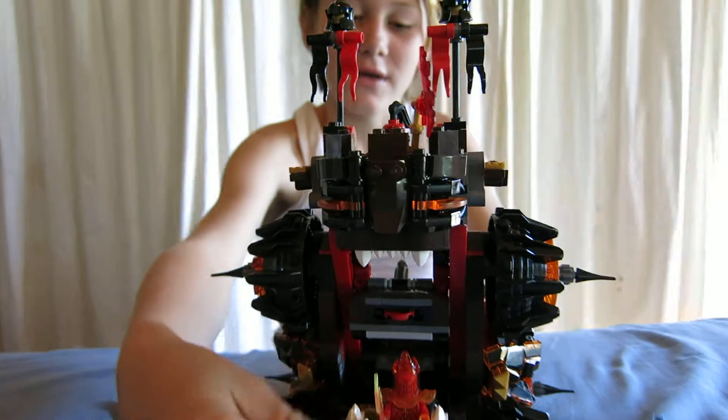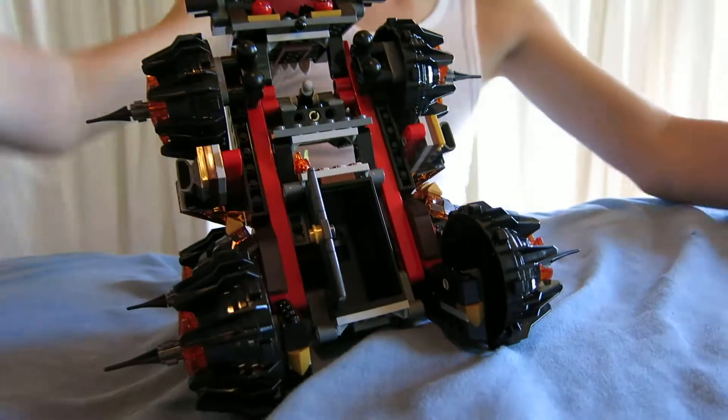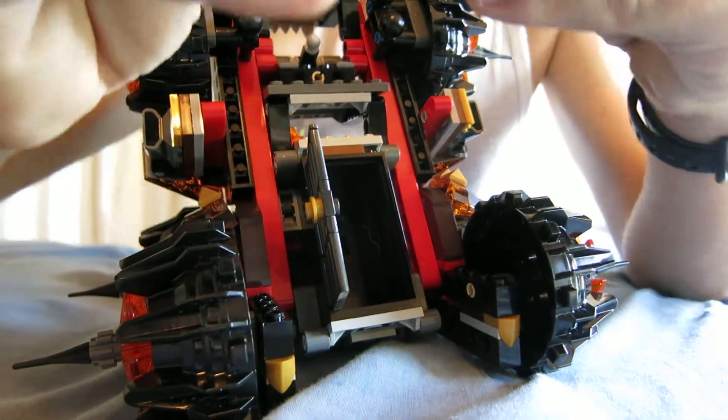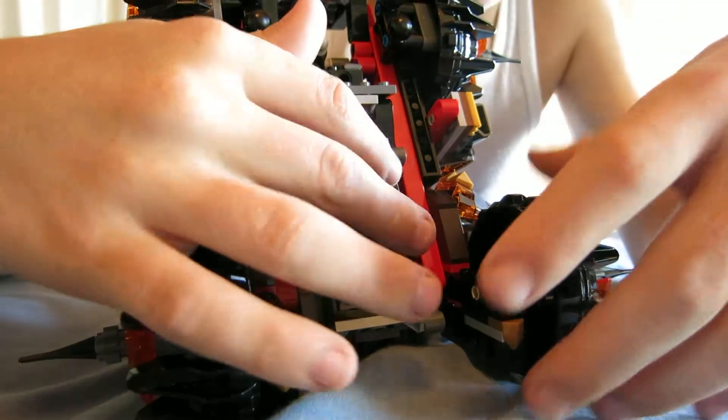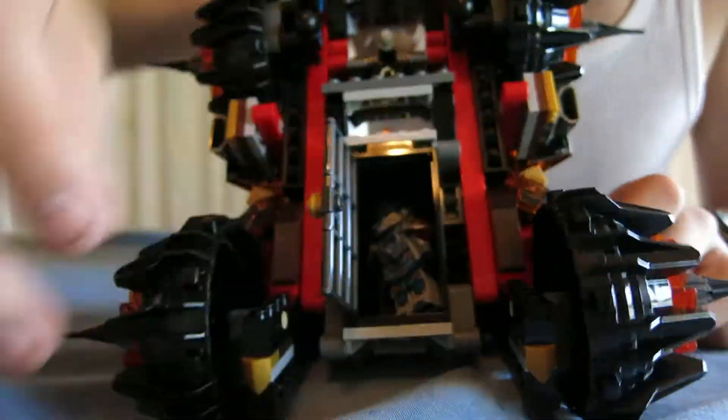And these are kind of like the ears. Flip this around, and then there's a holding cell. So if you capture Clay, you can toss him in there. He's in jail.